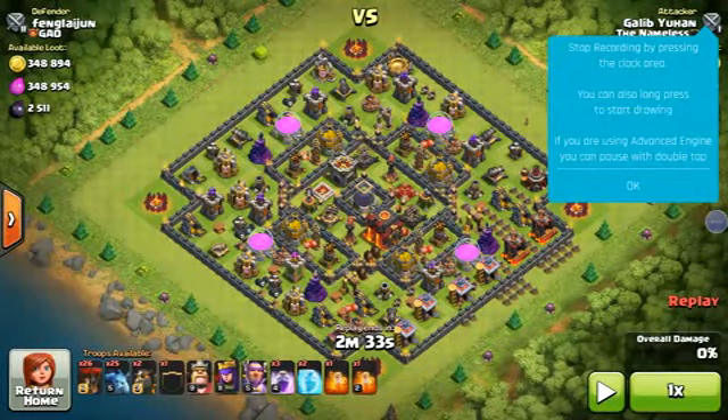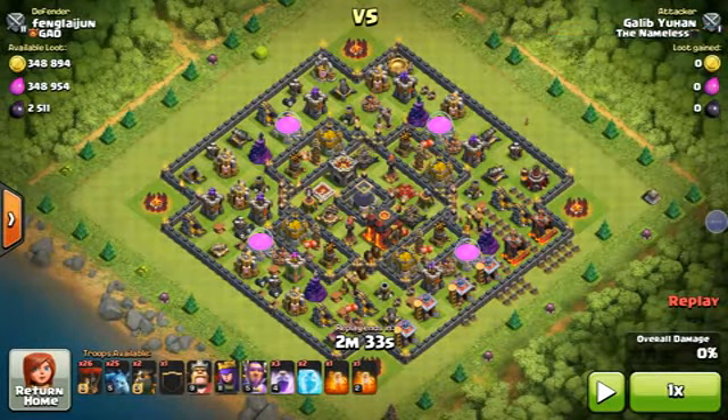Hello guys, this is Galvihun. I'm gonna show you how to do a LavaLoon attack with 26 balloons and 2 Lava Hounds, with Sissy Drifts and King, Queen, and the Grand Warden.